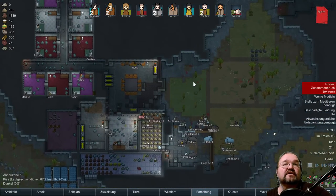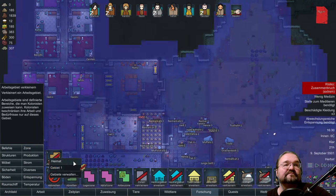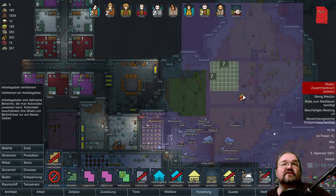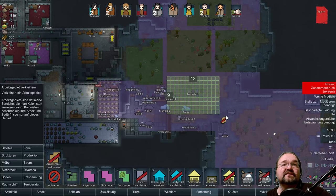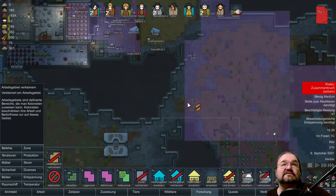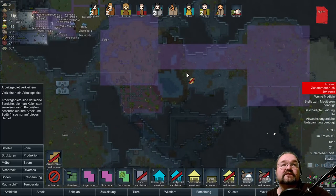Was wollte ich erzählen? Wir müssen noch die Zonen anpassen hier, damit die lustigen Tiere uns nicht auf dem Essen herumlaufen. Hier haben wir noch ein Feld — momentan wird da eh nichts angebaut, weil es Winter ist. Aber wer weiß, könnte ja noch passieren.